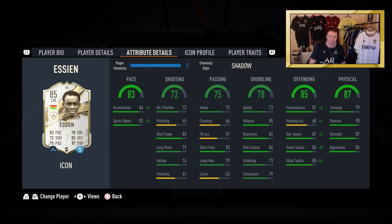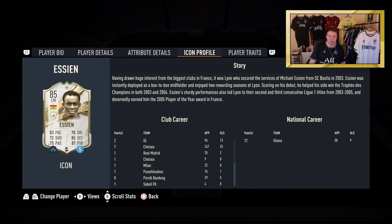Look at the defending: 87 defensive awareness, 86 standing tackle and 85 sliding tackle — wow. Physical as well: 79 jumping, 90 stamina, 87 strength, 85 aggression. We all know how much of a tank he was in real life. Let's just hope he's like that in game.